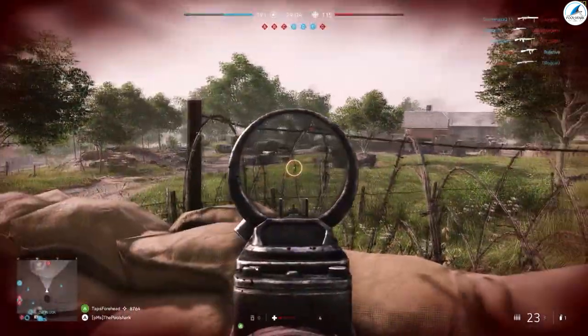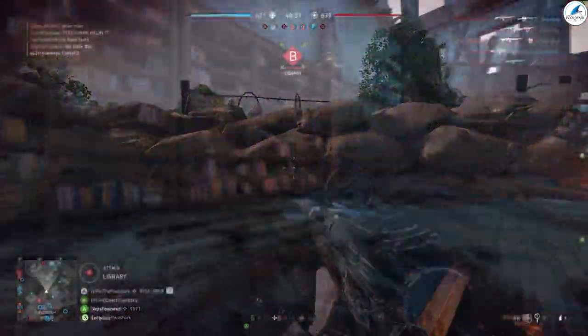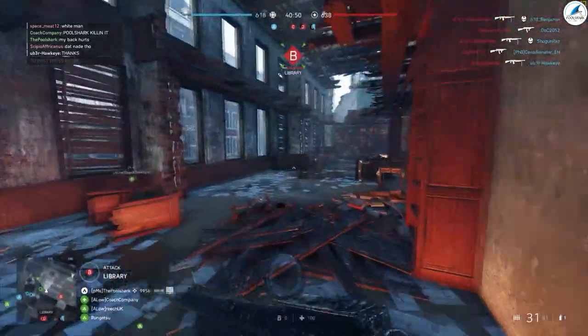As you get good with a certain weapon, you're going to want to learn to manage recoil — so pulling down on the joystick on a controller, or pulling down on the mouse, to counteract which way your gun has recoil.